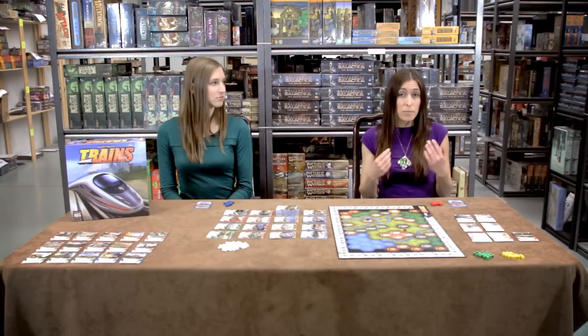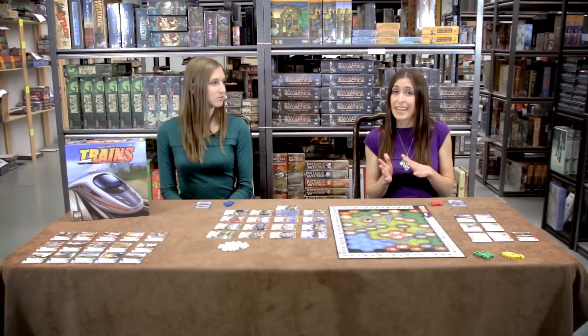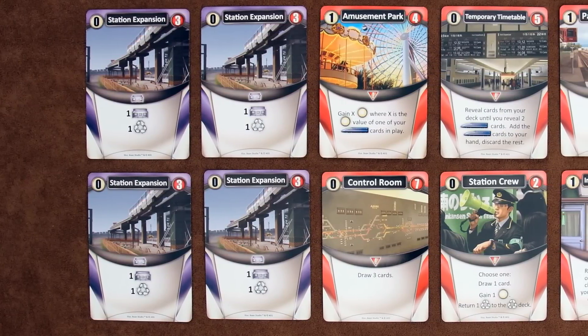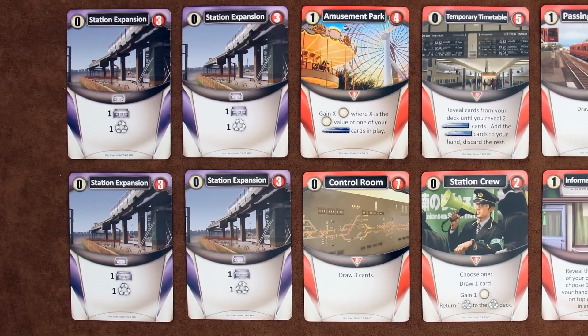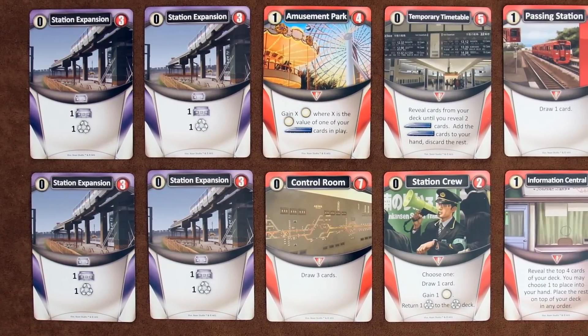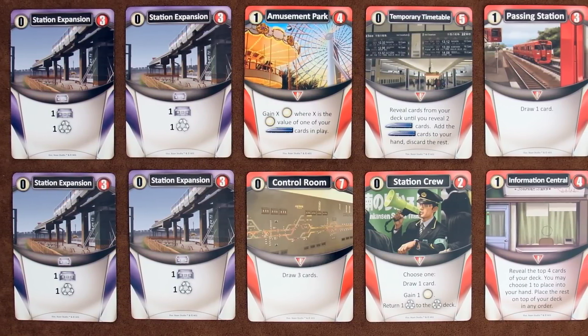Waste is generated by any card which has the waste symbol in its description. You can't buy waste cards, and they don't provide any actions or victory points. You can choose on your turn to not buy any cards and not use any actions, and instead take all of the waste cards from your hand and place them back into the supply. The purple station expansion card lets you add a station marker to a city space, and each city can only hold as many station markers as it has buildings shown on its space.